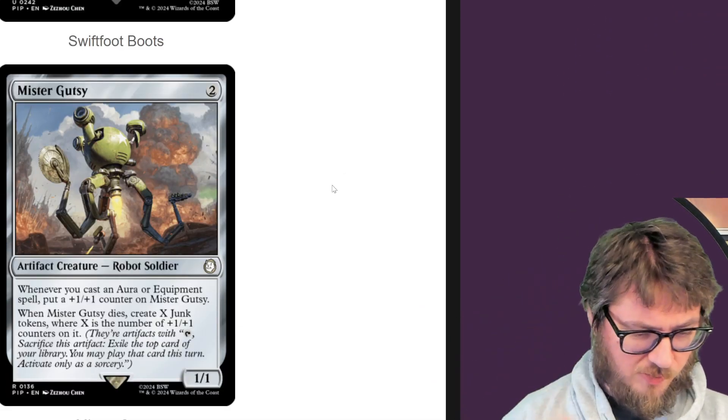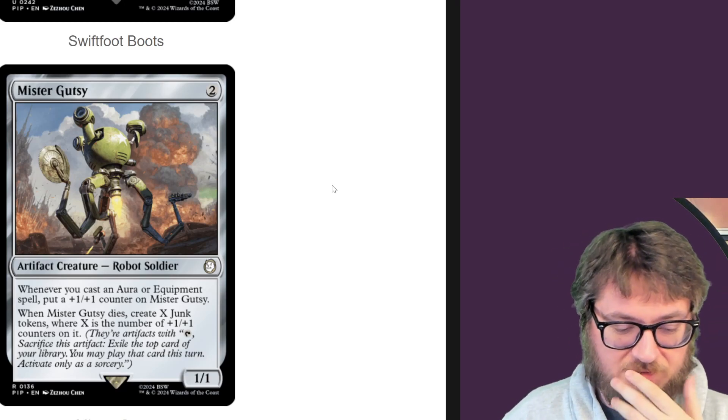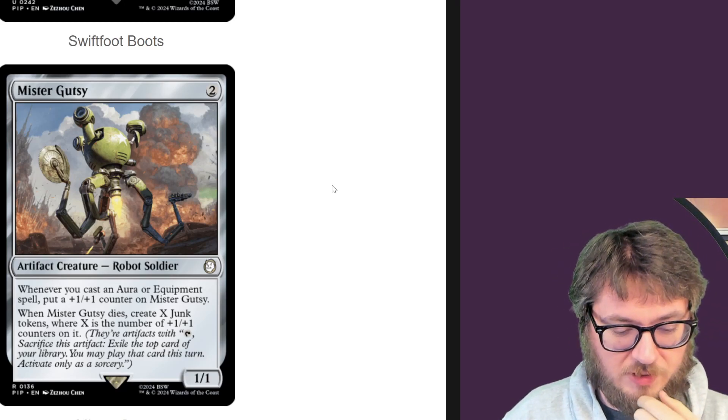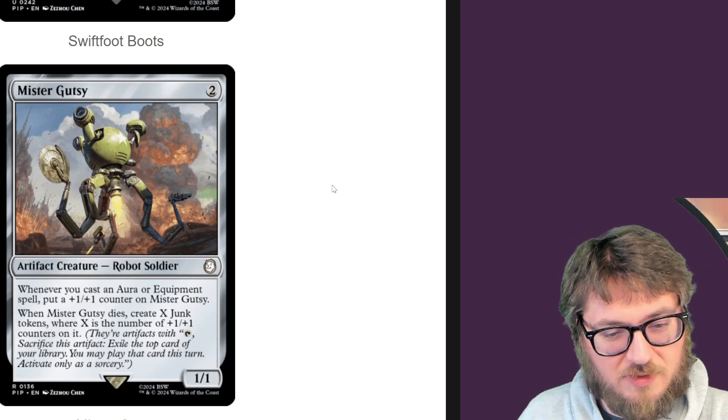Mr. Gutsy — whenever you cast an aura or an equipment spell, put a plus one, plus one counter on it. When it dies, create X junk tokens or X number of plus one, plus one counters on it. I love junk tokens. I like this card a lot. They'll probably be my new favorite thing to abuse in Magic.